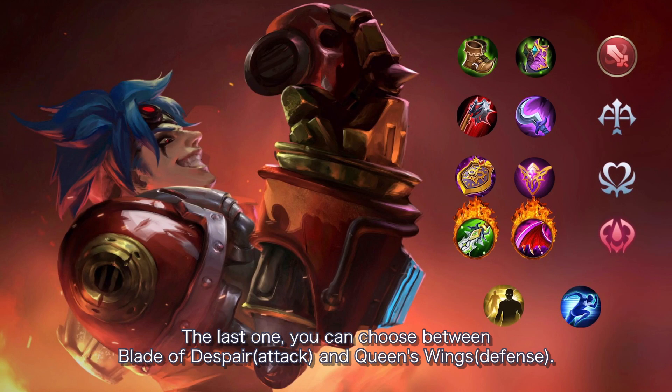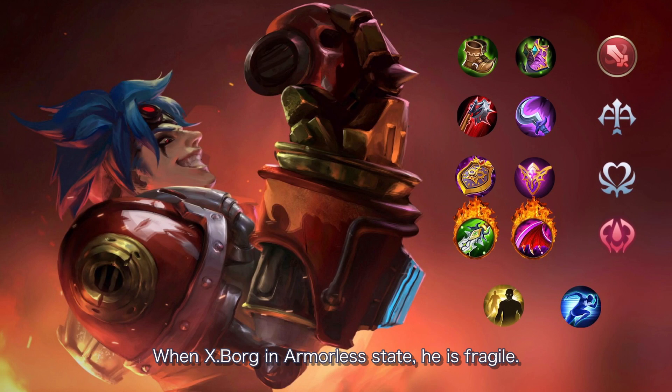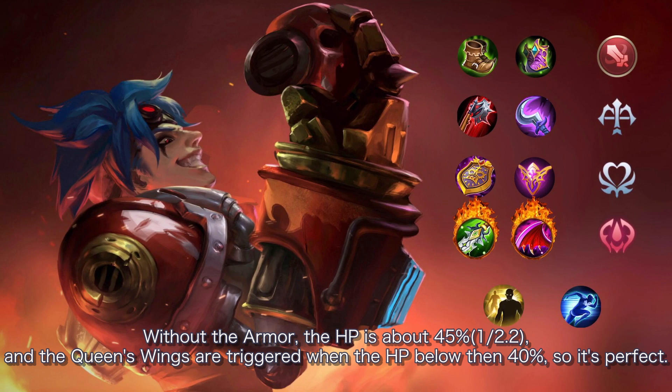For the last item, choose between Blade of Despair and Queen's Wings. When Xborg is in armorless state, he is fragile. Without the armor, his HP is about 45%, and Queen's Wings triggers when HP drops below 40%, so it's a perfect fit.